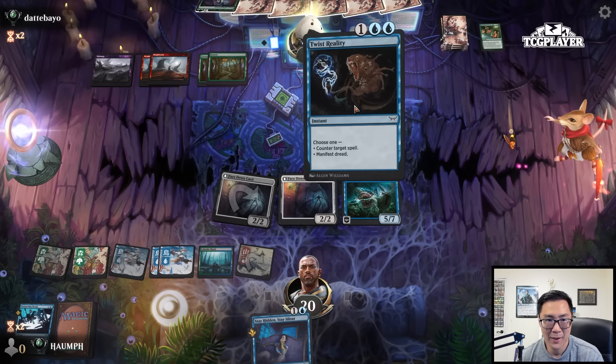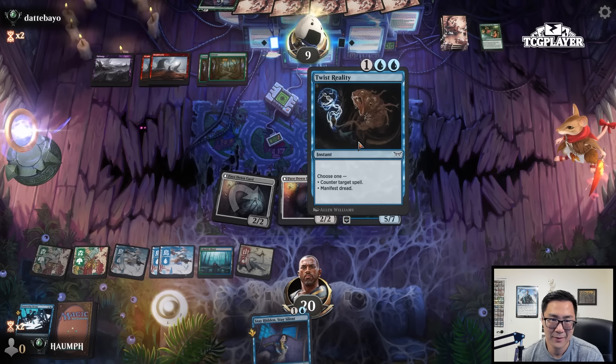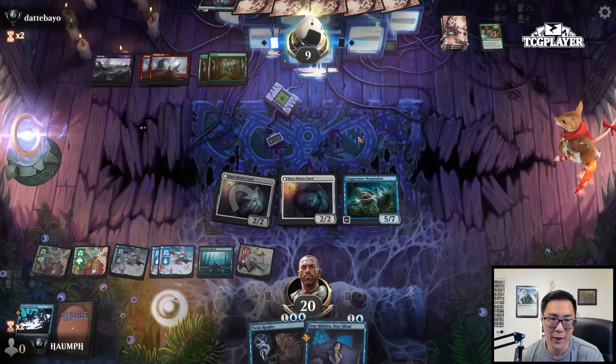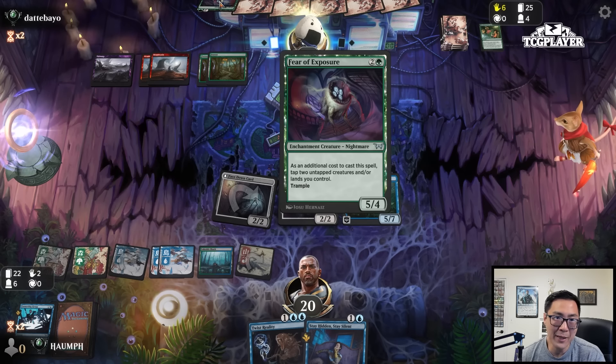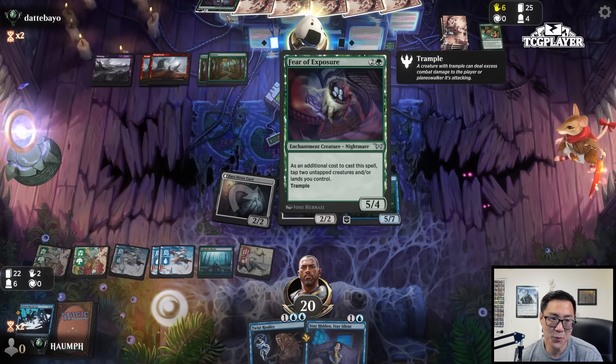Twist Reality is ready. Just play the 5-4 again — that was their best play last turn, so it's probably similar, unless they drew a removal spell. That's a good magic card — let's counter it. Zimone — oh no, we already... yes. That's one thing I need to keep remembering, and for all of you with Zimone in your deck, be very, very careful with how you play your lands.